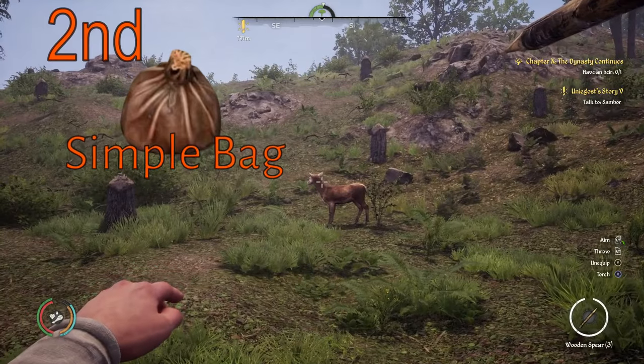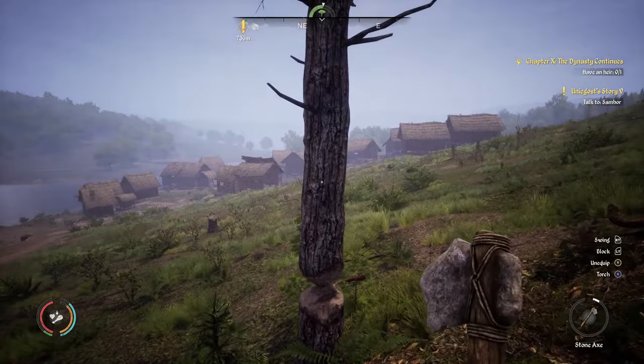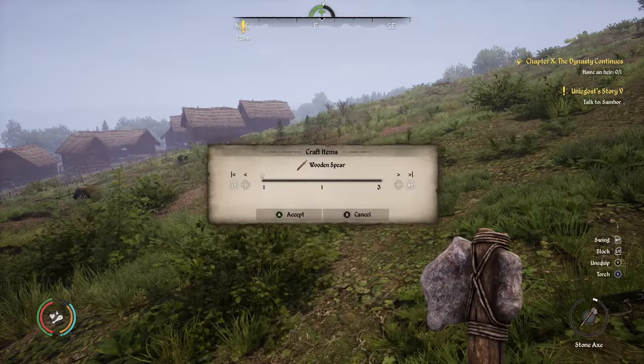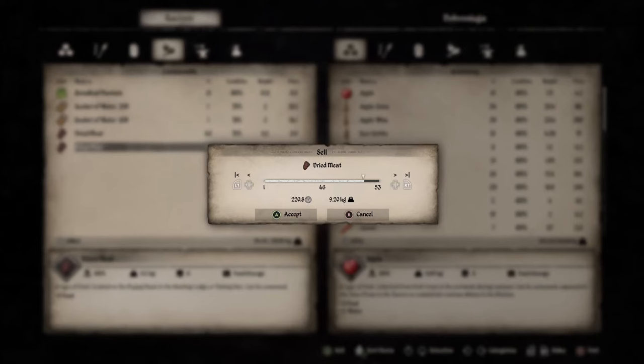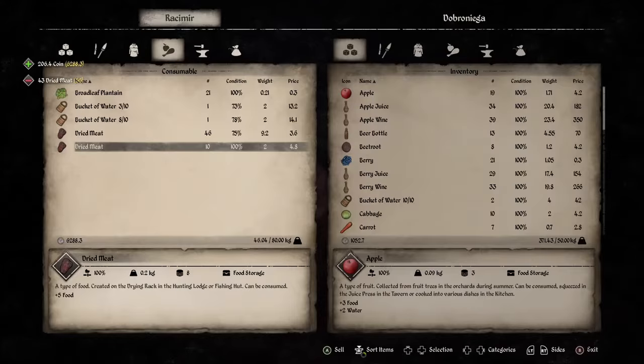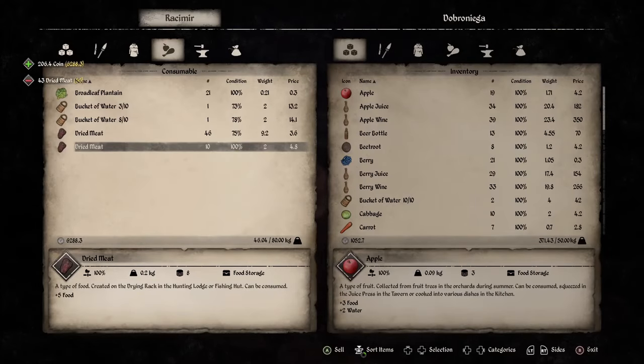The second way to make good money is just to hunt animals that give you leather, like deer and boars. In the beginning you'll need logs to craft wood spears, but having a bone arrow makes it so much easier. You could also cook and sell the meat if you have extra from what you need to survive.